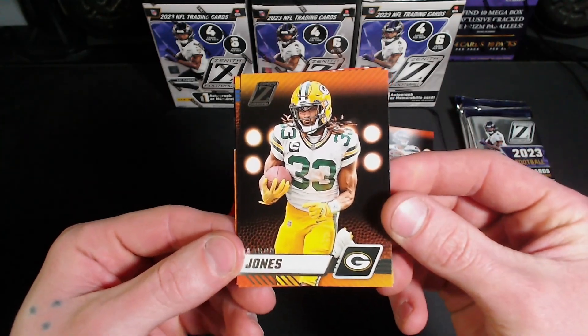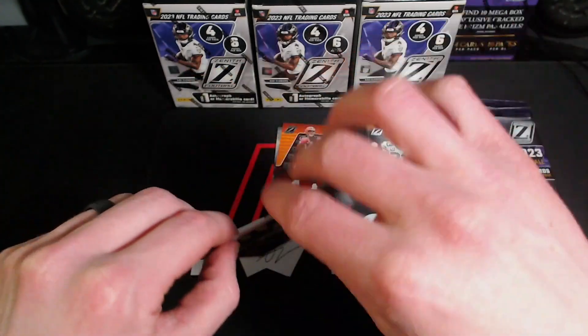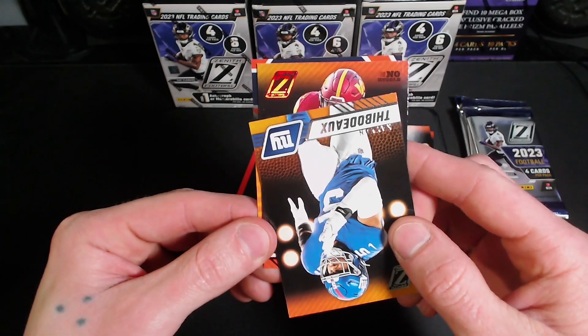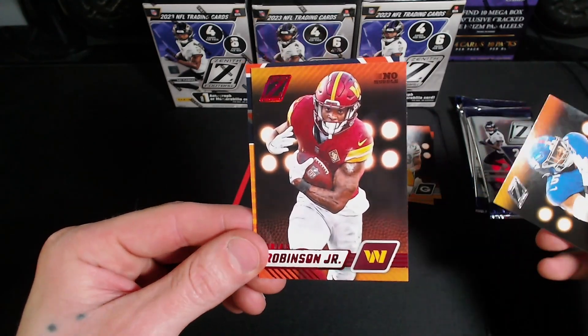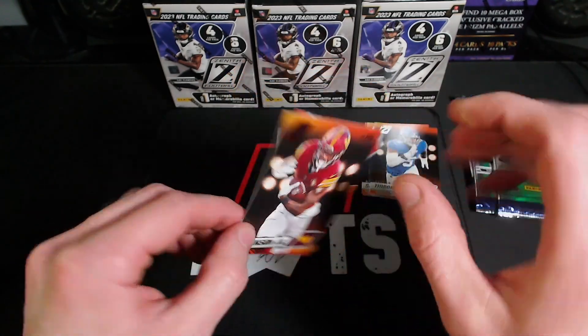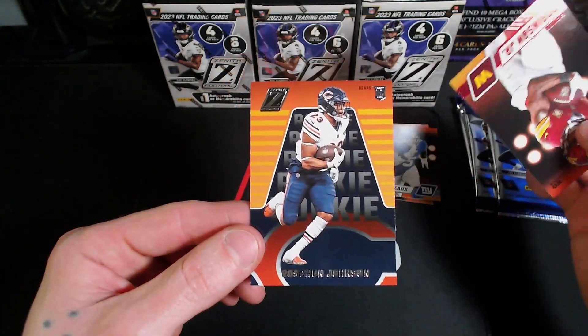Hoping we can get autos instead of the mem cards. Looks like we got a No Huddle on the Brian Robinson Jr., and on the back we got ourselves a Roshan Johnson rookie.